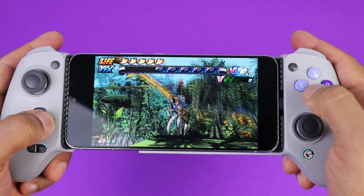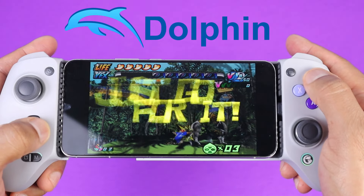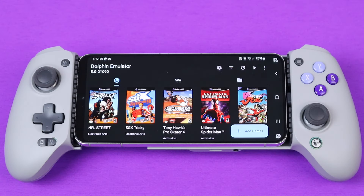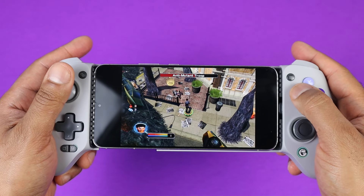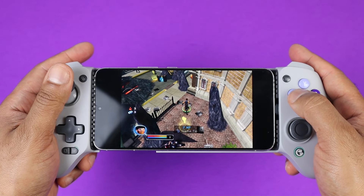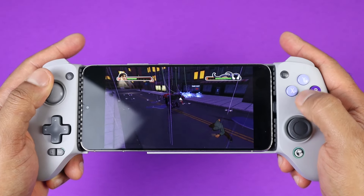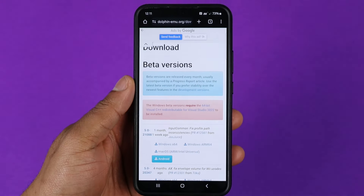Next is the GameCube and Wii emulator Dolphin. With a powerful phone, this emulator will give you a really good experience, even with the resolution turned up and changing the aspect ratio to 16:9. The interface looks clean, and the emulation of the GameCube and Wii are near perfect. As for playing Wii games, you will be limited to games that were not built around motion controls, but there are still a lot of games that can be played just fine with touchscreen or a controller. For GameCube, you will have the best experience with or without a controller. You can download the Dolphin emulator from the Play Store or the official site.